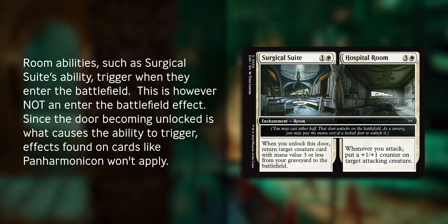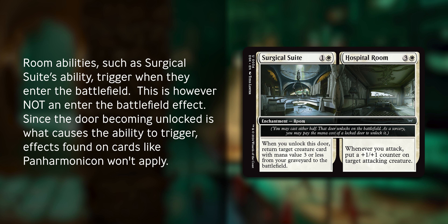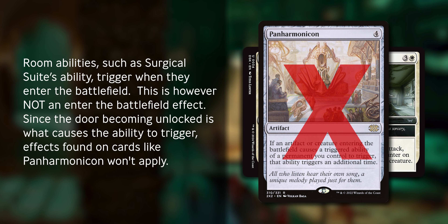Room abilities such as Surgical Suite's ability trigger when they enter the battlefield. However, this is not an enter-the-battlefield effect. Since the door becoming unlocked is what causes the ability to trigger, effects found on cards like Panharmonicon will not apply.